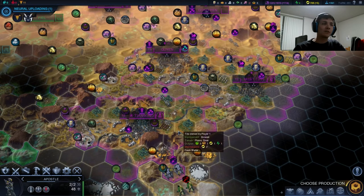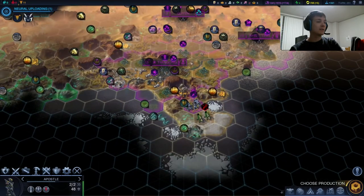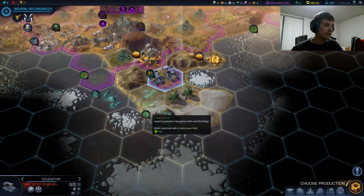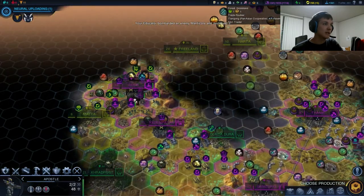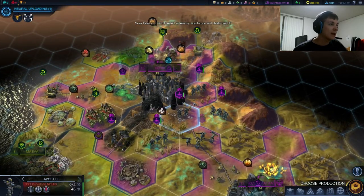Hey guys, what is going on? This is Larknark1 slash Lugwag, and welcome back to episode 20 of my Let's Play of Civilization Beyond Earth. So last time, we were obliterating these aliens here. We plan on moving into the Xenomas nest, and we'll take them out and get us a nice chunk of science. We're one turn away from neural uploading, and we took Sarek.